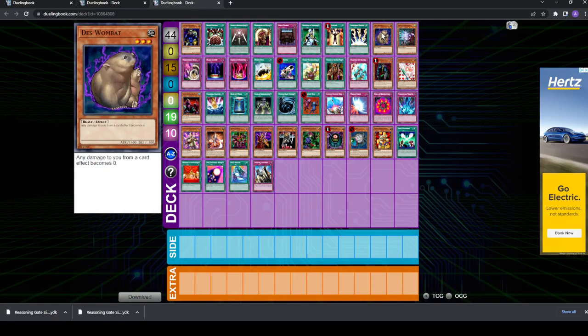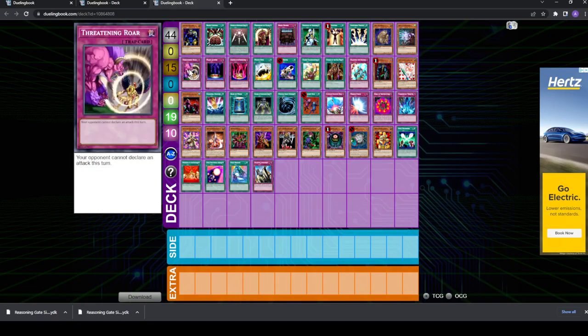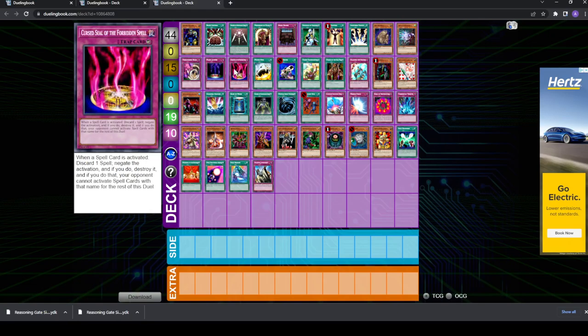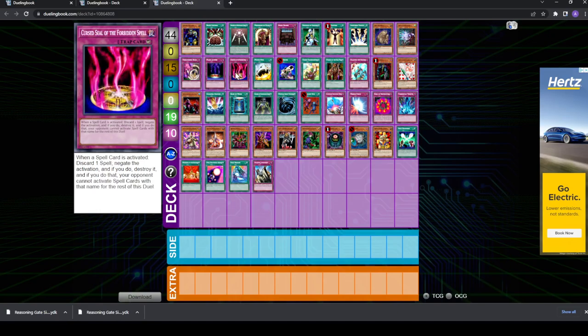The next matchup I want to talk about is the Mirror Match, where we have Spell Canceler. For the same reasons it's good in general, it's good in the Mirror Match, especially because you can tutor it out with Reasoning or Monster Gate. You have Threatening Roar, good against OTKs. And then Magic Jammer and Cursed Seal — you might consider siding these in your sideboard. That's it for the Mirror Match.